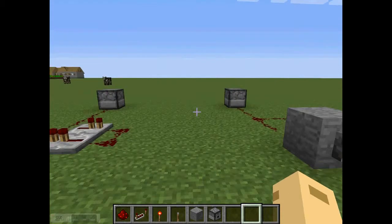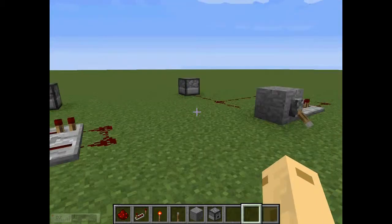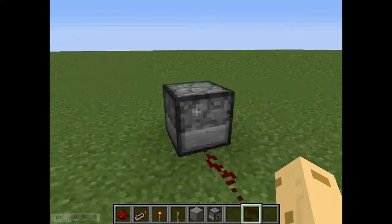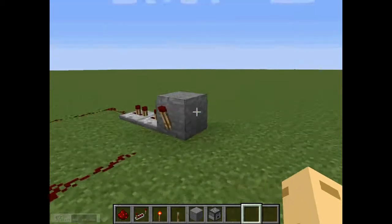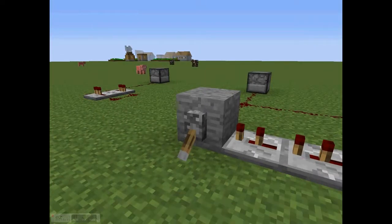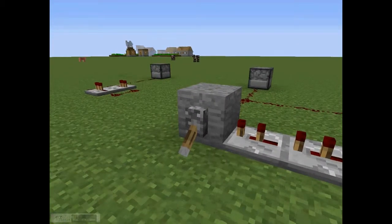I've set up a little demonstration for you. I have a dispenser with the timer and some arrows in the dispenser. You can use this lever to turn it on or off. Of course, we can change the time for this - if we turn it on, you'll see it firing.